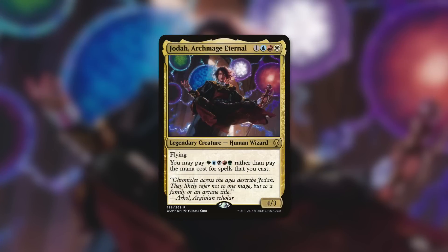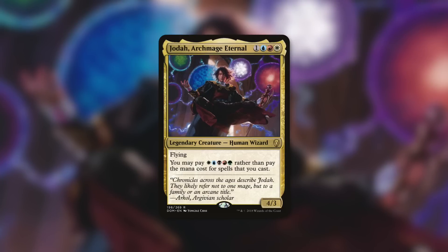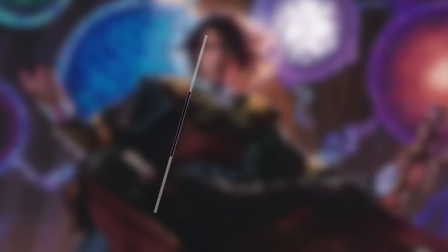I'll start with one I've been pulling a lot lately: Jodah, Archmage Eternal. I had a previous Jodah deck a long time ago — I think it was one of the second or third episodes on this channel. This current one focuses on one of my favorite cards in all of Magic: Villainous Wealth. Villainous Wealth has a target opponent exile the top X cards of their library, and they may cast any number of non-land cards with converted mana cost X or less from among them without paying their mana costs. My goal is to ramp a ton and put a ton of mana into that X value.